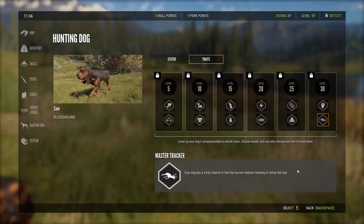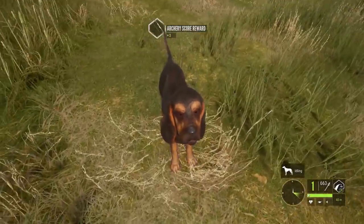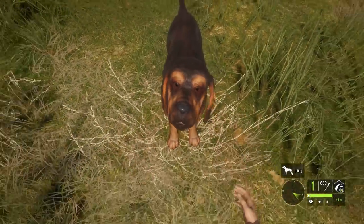Level 30: your dog has a chance to ward off predator attacks, or master tracker — a small chance to find the harvest without needing to follow the trail. Let's get leveling this doggo — you'll find me doing that on Twitch tonight. Make sure to go follow, link down below. Thanks so much for watching!